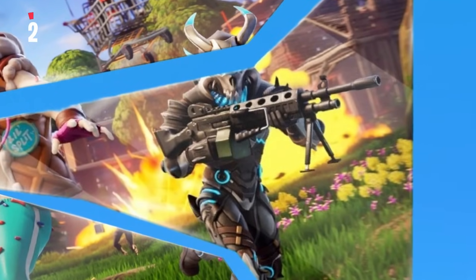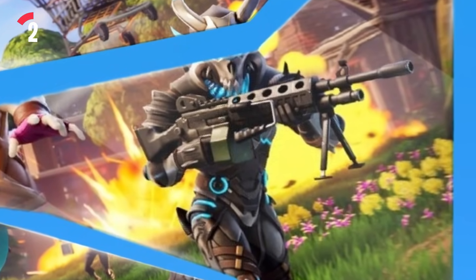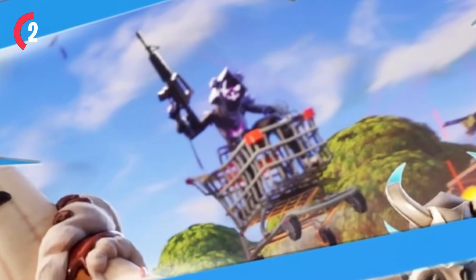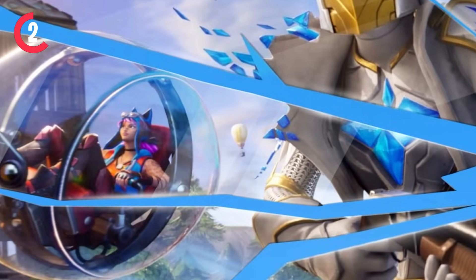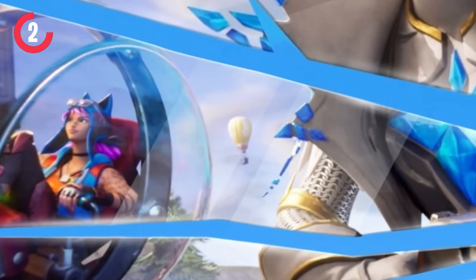Starting with the LMG, it's seen by the Ragnarok skin holding it. We can then see the OG pump. The OG SCAR has actually been seen in the very back, and also the OG assault rifle, seen by the skin inside of the shopping cart. The tactical shotgun is secretly hidden very far in the back with OG Jonesy holding it. Chug splashes are confirmed by the Peely skin, and supply drops will be returning next season as well.